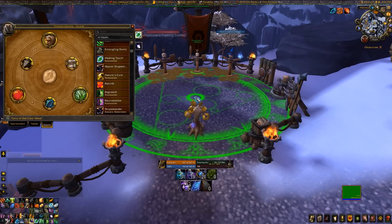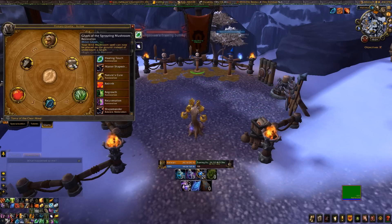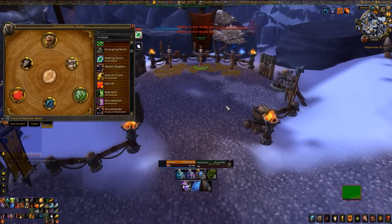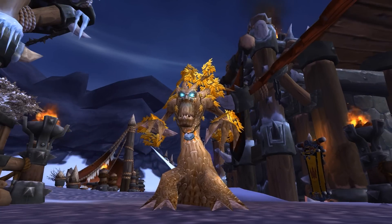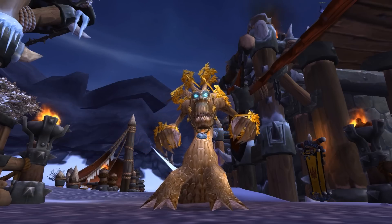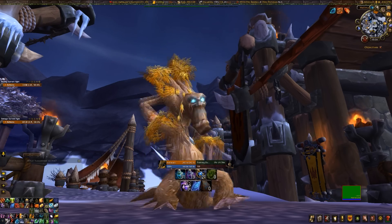For minor glyphs: Glyph of Sprouting Mushroom lets you place it wherever you want instead of on a target - very good, though it slightly increases the mana cost to place a mushroom, about 1k. Glyph of Grace gives you fall damage reduction even when you're not in cat form, so you don't have to shift into cat and back. And the essential minor glyph every Restoration Druid needs is the Glyph of the Treant - this is just mandatory. As a Restoration Druid, if you're not using this glyph, you're doing it wrong.